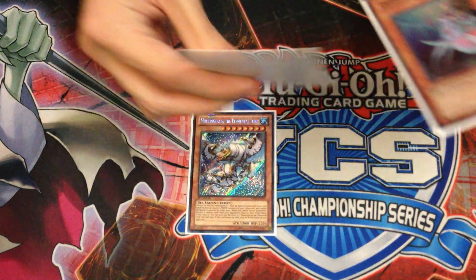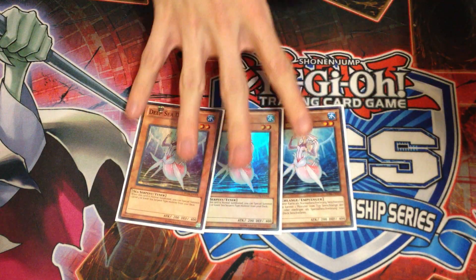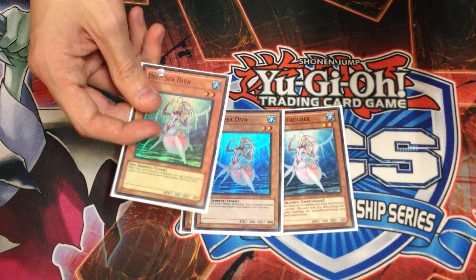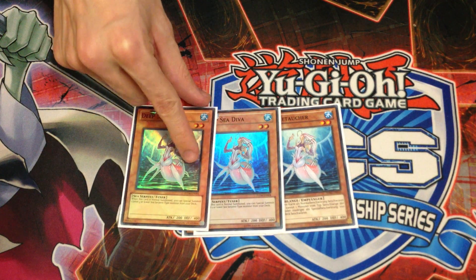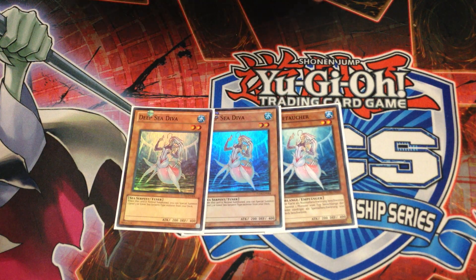Then I played Triple Deep Sea Diva. Normally I only like 2 in Mermail Atlantean, but in this deck I felt it needed more power plays, and it didn't have Megalos. So I felt the need for the 3rd Diva, and I'm playing 2 Salvage instead of 1, so I felt the 3rd Diva would put in work — and it really did. There were so many times when the 3rd Diva put in so much work.